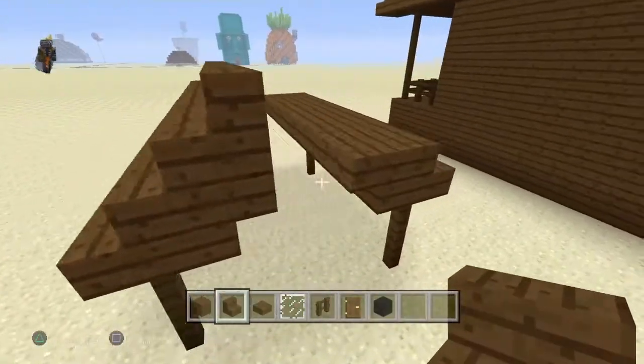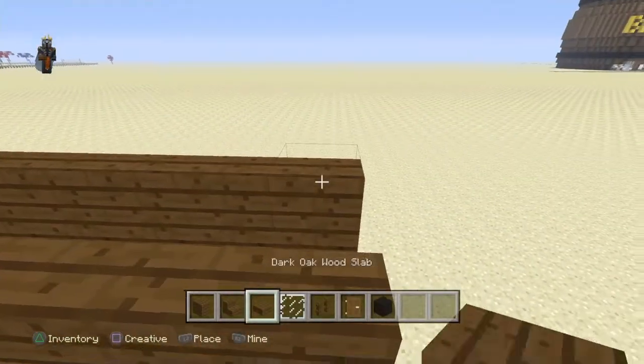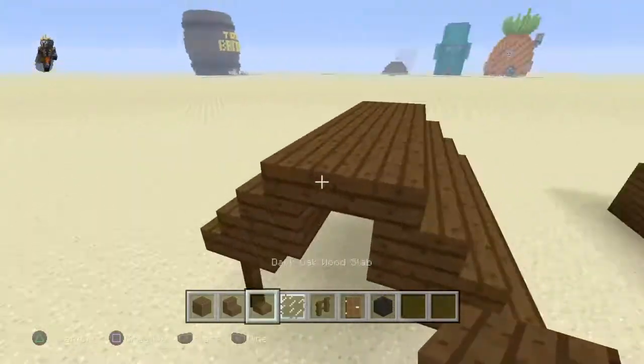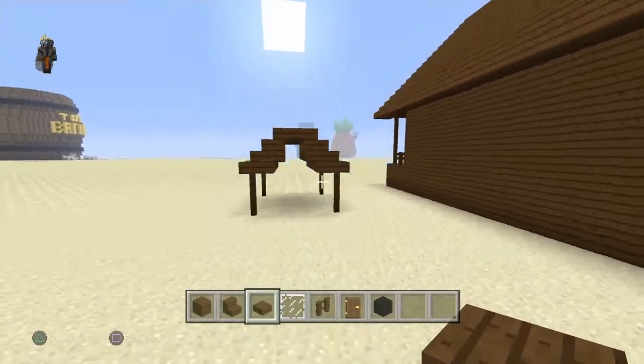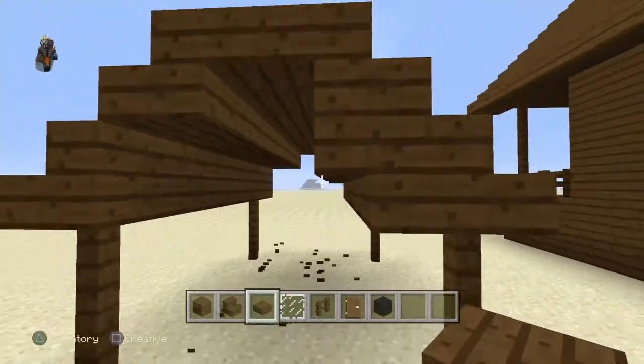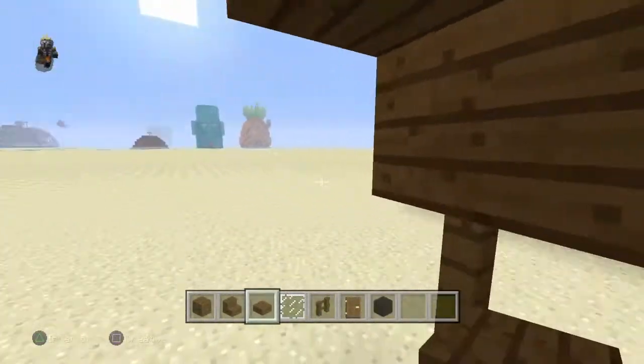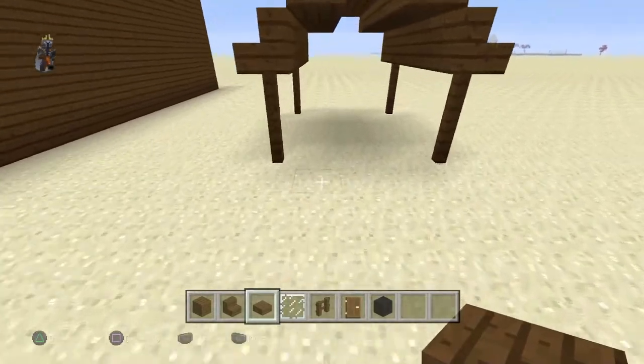It makes it easier to stack these blocks on top. Then you can do like that, and I put half slabs even, but then I didn't like the feel of the little stairs so I tore them out. I think that'll wrap up this video.